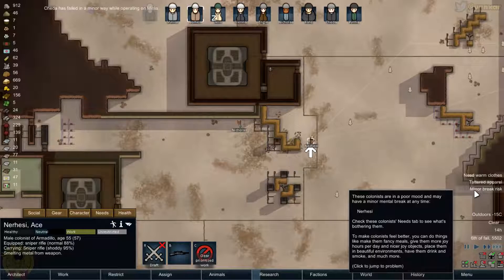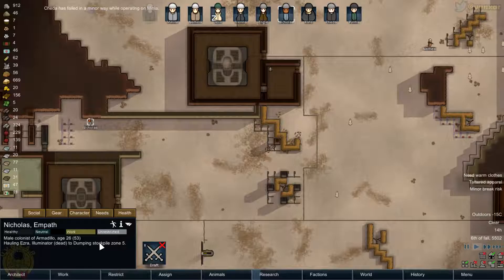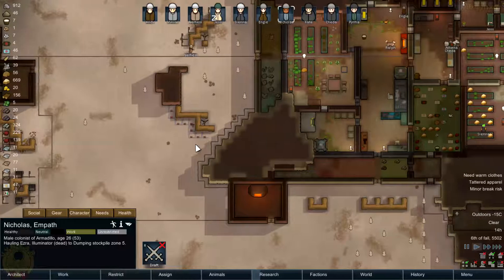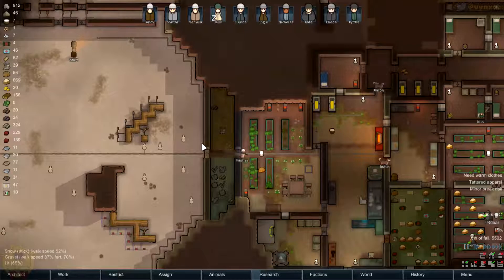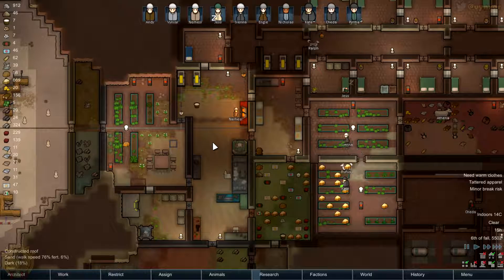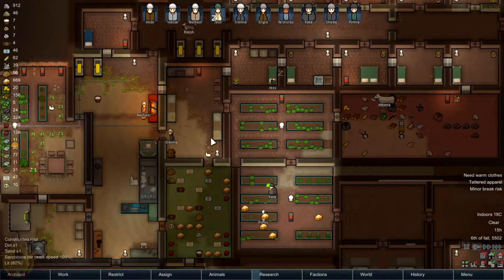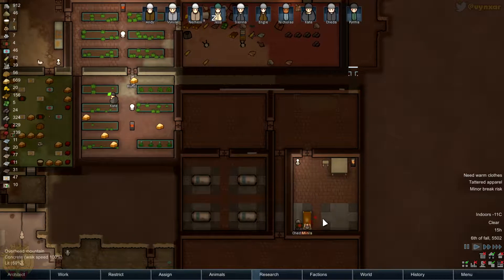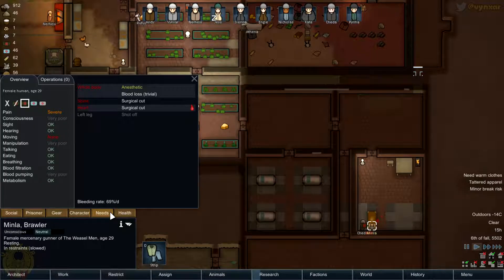Nikolas is going to try to retrieve these - he's going to bring the bodies back to the storage here. And he's trying to pick up a bit of steel from these drills. Chida is going to try to deal with Minla's leg. Is it done? There is a bunch of cuts, so it is not perfect - far from it. Hopefully we'll manage to save her.